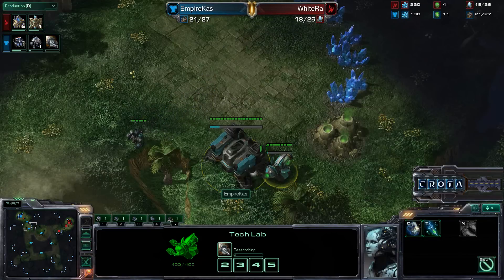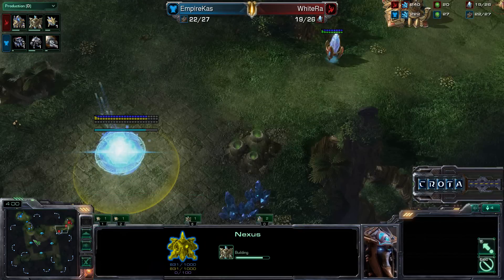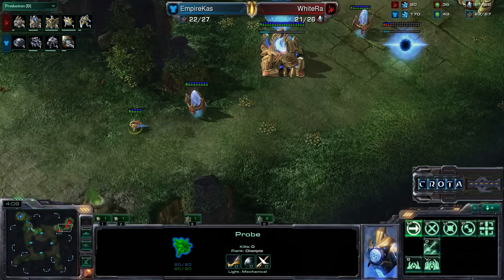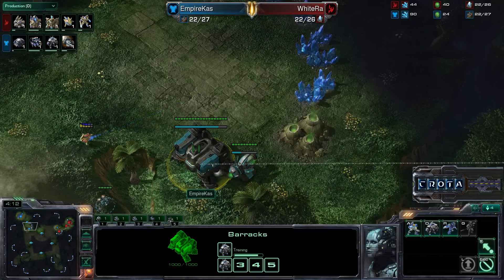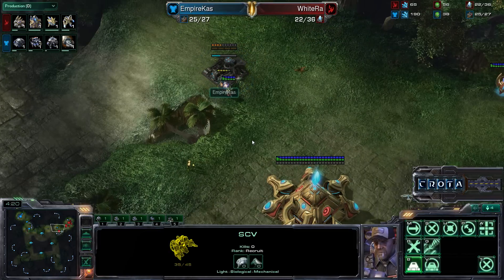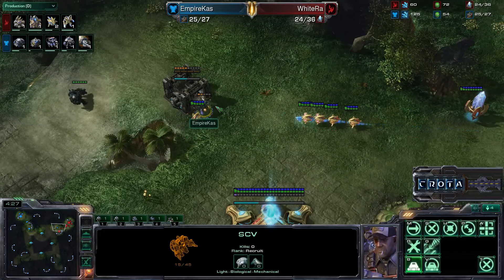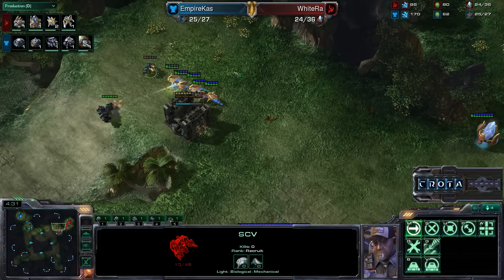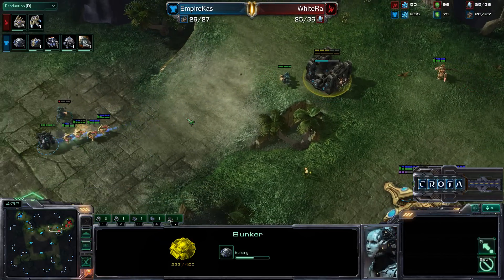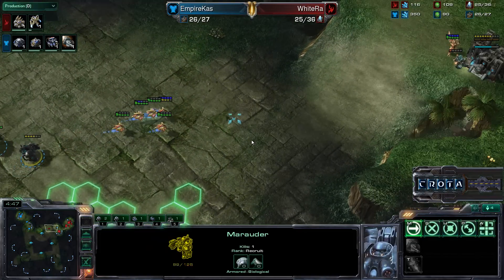One Marauder now making its way out. We are going into Concussive Shells. The SCV knows there is a Nexus here, and this very early Marauder is going to deal a lot of damage unless a lot of probes come off the mineral line — and even so, a lot of damage will still be had. The probe is trying to get some easy early damage onto that SCV. The SCV needs to back off, but there is a Marauder coming. One Marauder getting in that damage, taking down one probe.